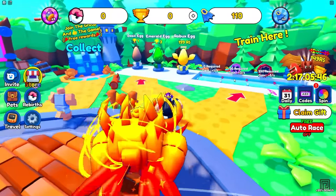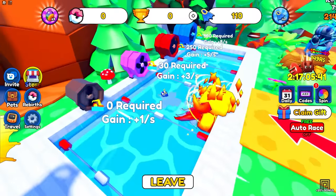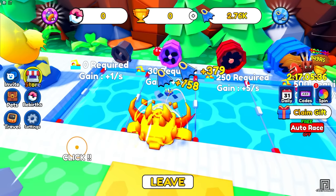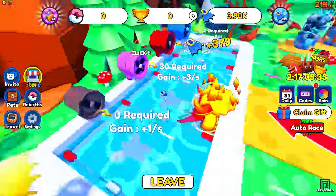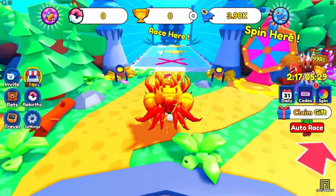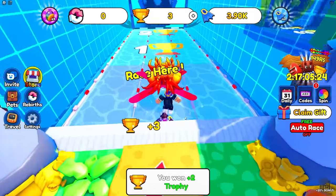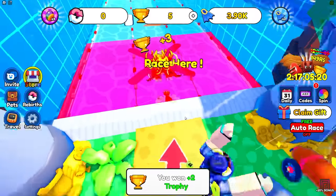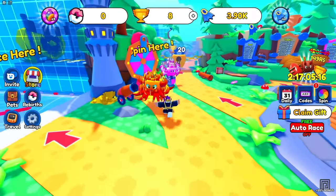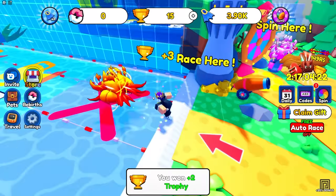So this game is kind of like a swimmer simulator. You pretty much go over here and just gain speed — I'm getting 300 speed every time from this. Then there's these things you gotta click, and it actually doubles the amount of speed you get every time. So I'm at 3,000 speed right now, and with 3,000 speed let's go over to the race. We're going so fast, and you're gonna go over here and get wins just by doing this. I got like two trophies from that, and to unlock the next area I need 20 trophies.